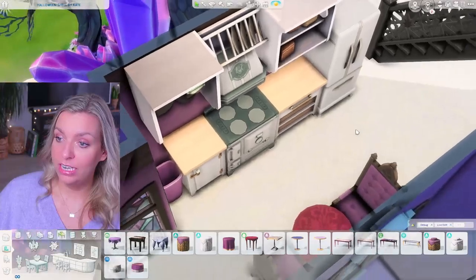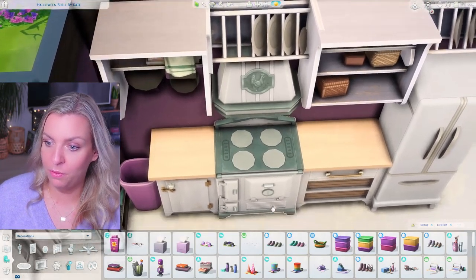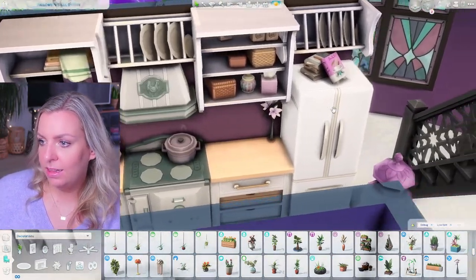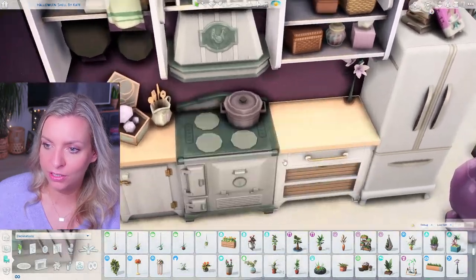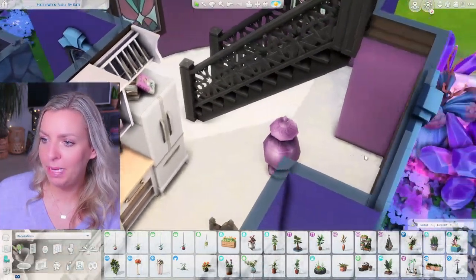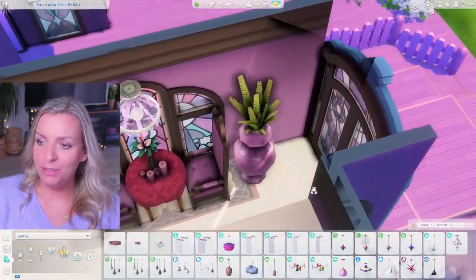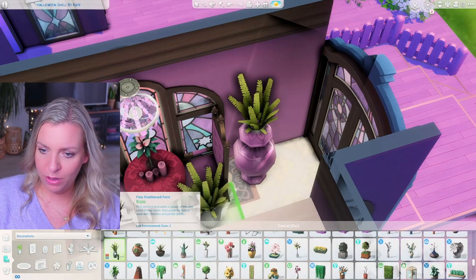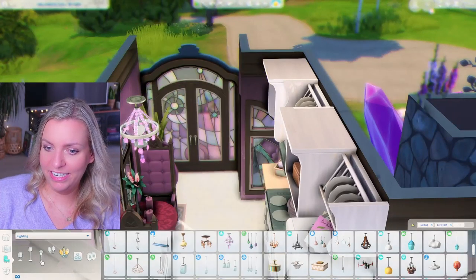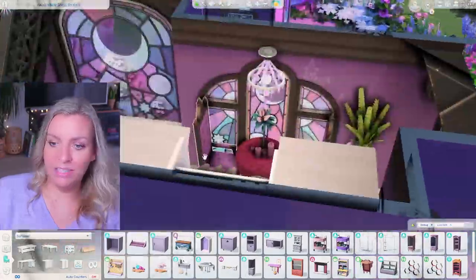I want to find some clutter — I've never looked for purple clutter before. There's not that much when it comes to purple. I used a pot placed on the stove, and I found this urn from Vampires — I sized it up and used it as a sort of vase. I added this rock from Realm of Magic and placed a base game plant inside the urn. You can't look too closely because it looks a little weird. I also added a shelf here as decoration so there are no gaps.